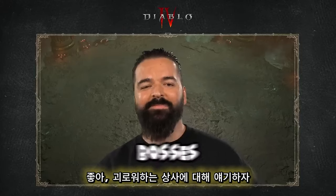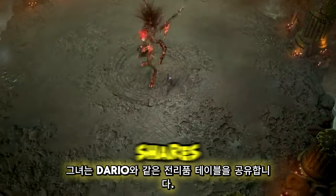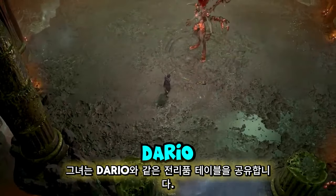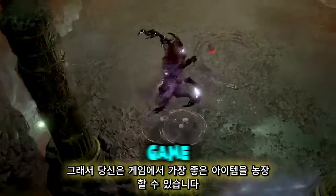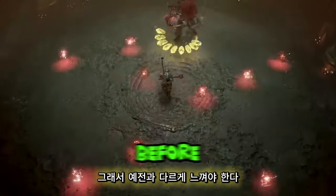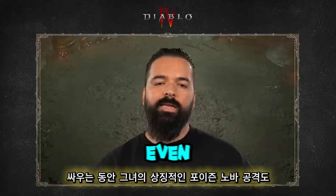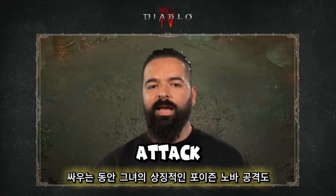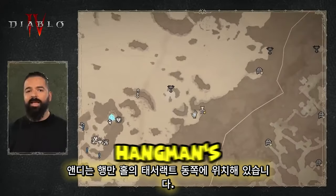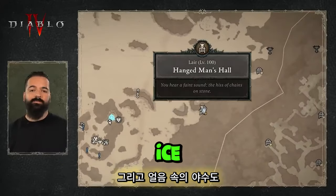Let's talk about Tormented bosses. Joining the roster is the Maiden of Anguish alongside Duriel. She shares the same loot table as Duriel, so you can farm some of the best items in the game from two sources. This encounter is also being updated so it should feel different than before. You can expect various elements during the fight, even her iconic Poison Nova attack. She's located east of Tesseract in Hangman's Hall, and you will need the summoning parts from Lord Zir and the Beast in Ice.